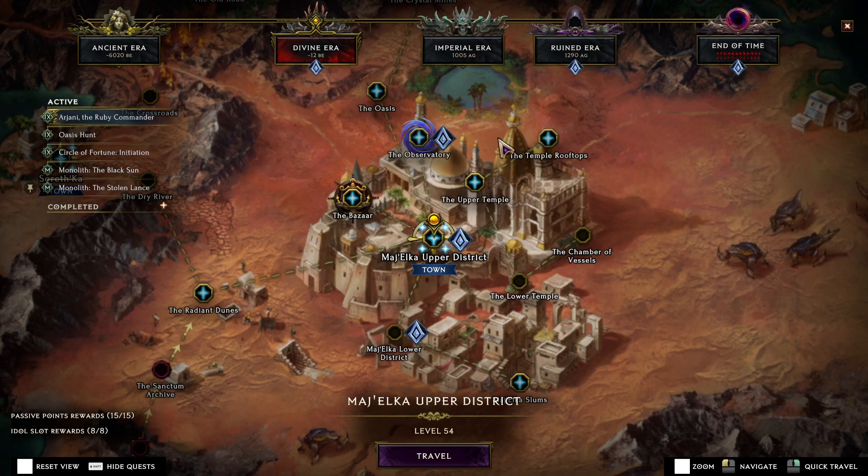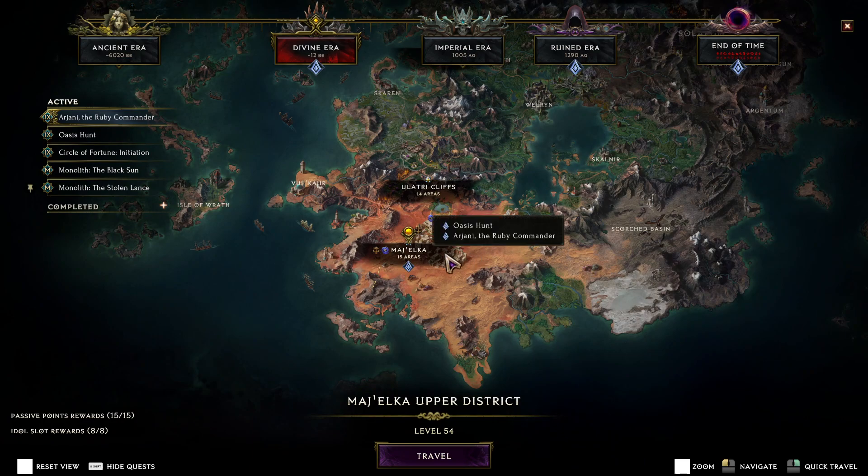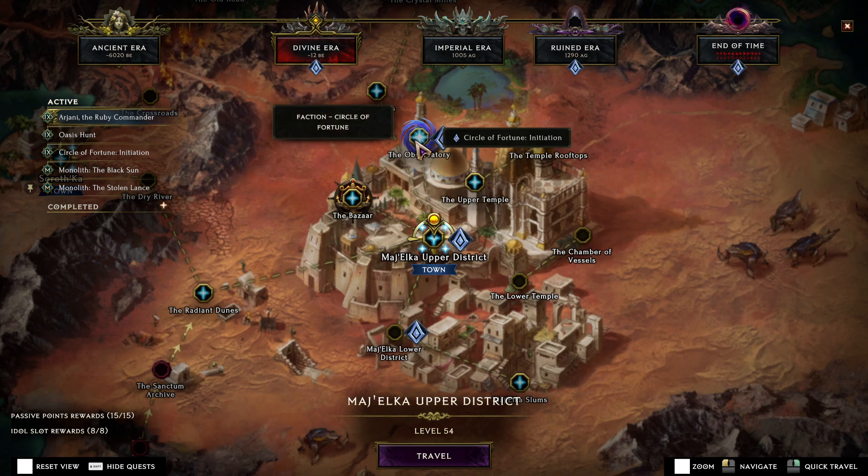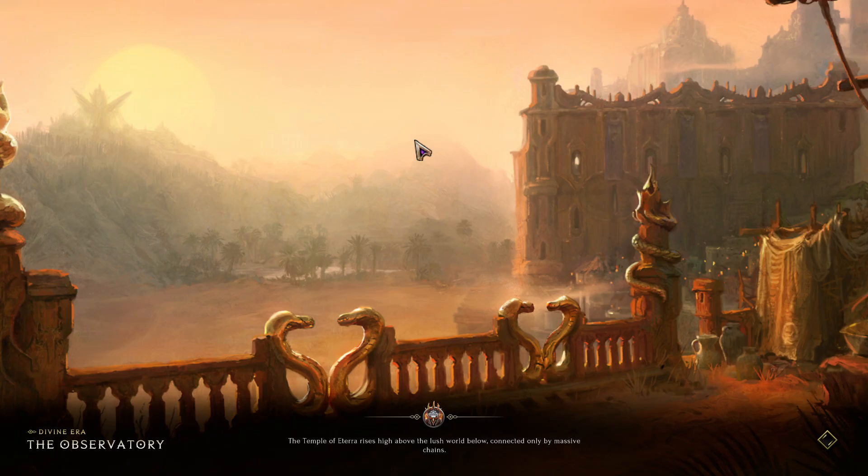We're going to bring up the map and zoom out. We're in the Divine Era, and if you zoom out you're going to look for this area right here — it's Meljelka. Let's zoom back in and you're going to start right here. Notice this observatory up here; that's what you're going to want to unlock. So you're going to have to unlock this area and then that area, and we can just right-click on it because I've already unlocked it.